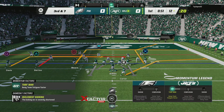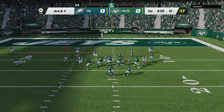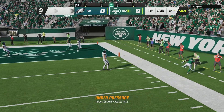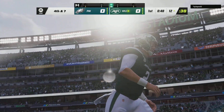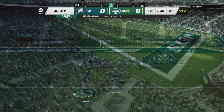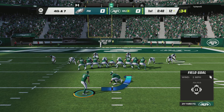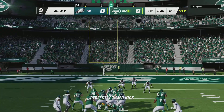They head to the line facing a third and seven following the incompletion on second down. Here's Wilson, and he fires one, but incomplete. I think that was a good job there defensively. They did allow him to drive all the way downfield, but once they got their backs to the goal line, they really turned up the pressure. Now the field shrinks and they've struggled to convert.